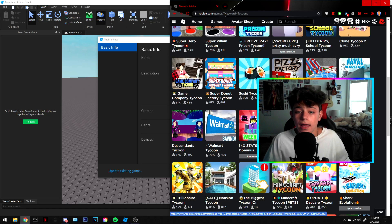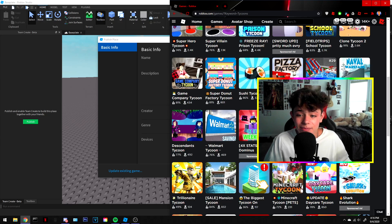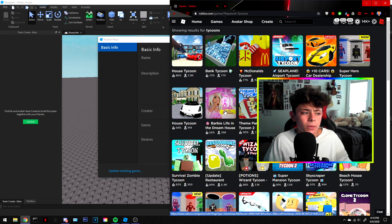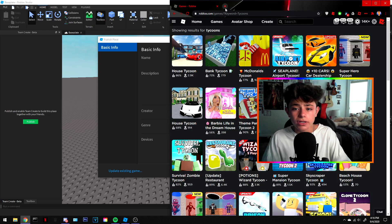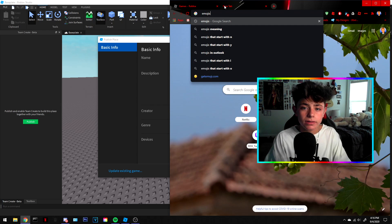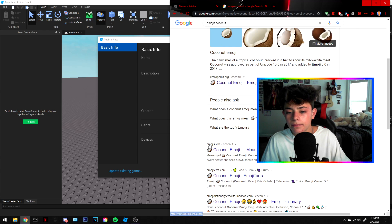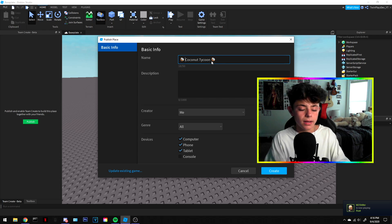I might eventually show how to do a restaurant tycoon but that's really hard. For now we're focusing on simple tycoons like superhero tycoon. Think of a name, think of something you want to do. We're going to name it 'Coconut Tycoon.' Search up emojis, search 'coconut,' copy that emoji, and add it to your game name — something like 'Coconut Tycoon New.'